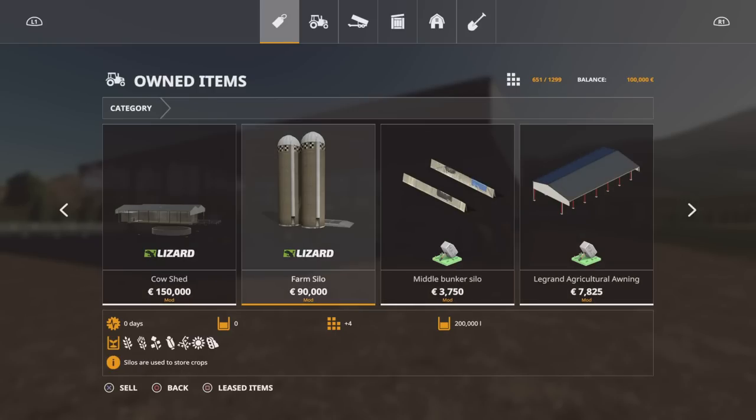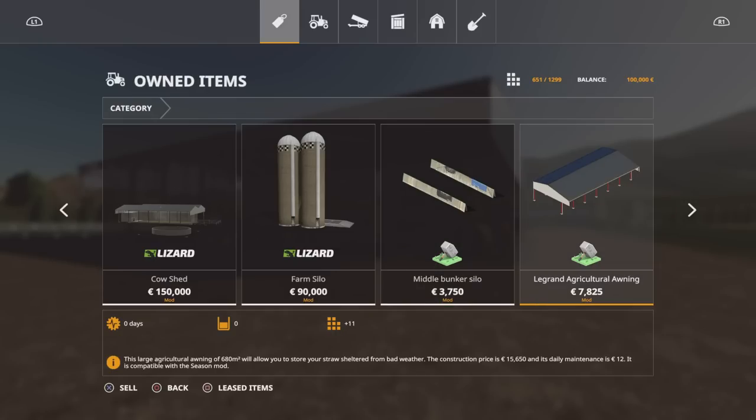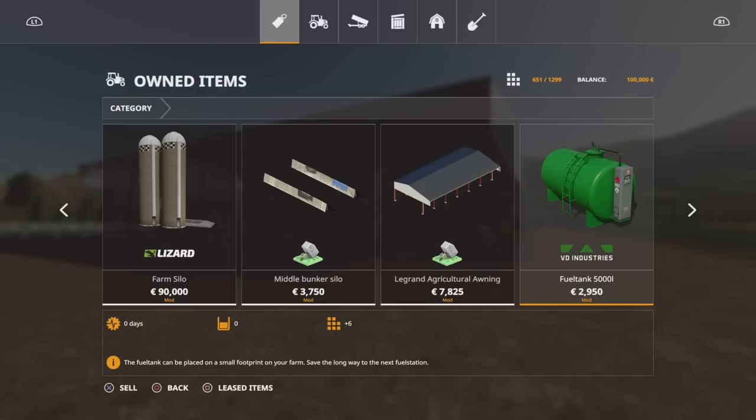Cow shed and farm silo are put in by the map maker. We've got a bunker set here as part of the required mods. We have the Bunker Silo MA7 by MA7, the LeGrand Agricultural Awning also by MA7, and a fuel tank 5,000 litre by Vertex Design. Those three are required mods — they download automatically when you download the map, so you haven't got to go searching for them, which is very helpful.